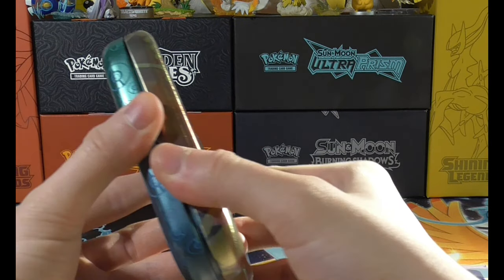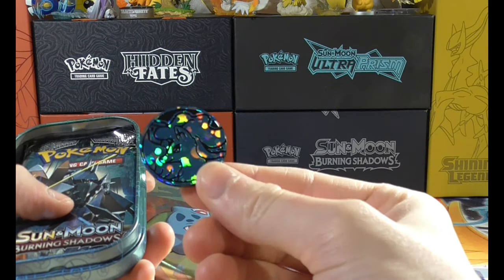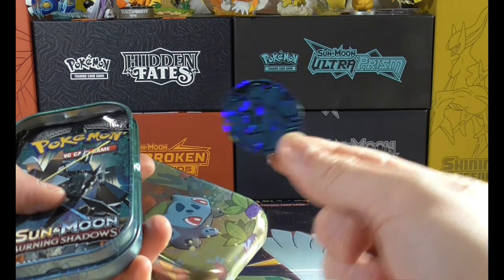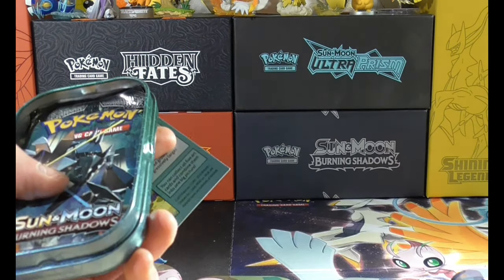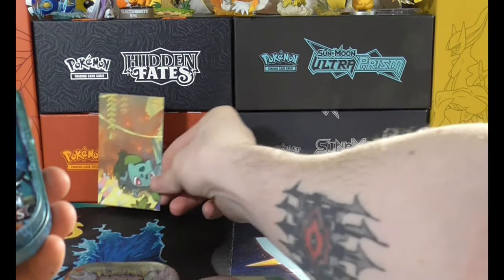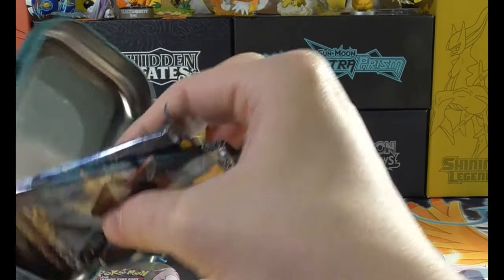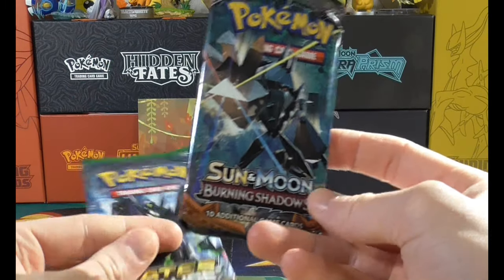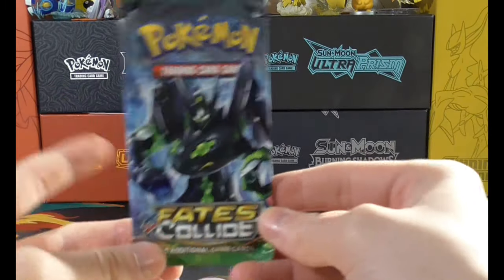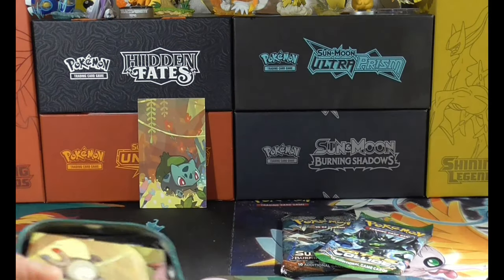They each contain an Alolan Ninetales glitter holo coin — I can almost guarantee it, we'll find out in a minute — plus a little piece of artwork matching the tin. I was actually surprised to see Burning Shadows in here; I thought it was going to be Crimson Invasion. Burning Shadows is a decent set to open at least, but this one on the other hand — Fates Collide — is not a good set. Anyway, I'm going to open them all up.